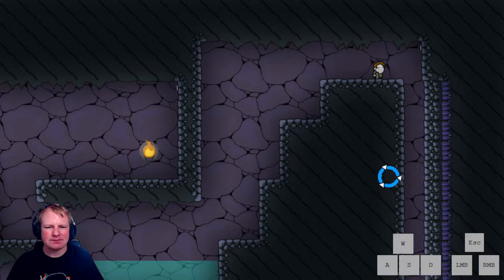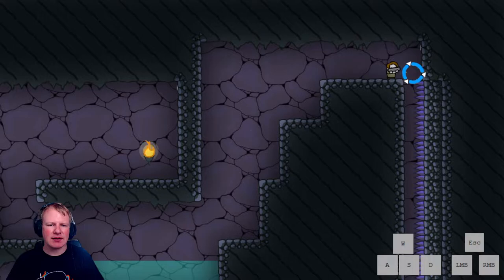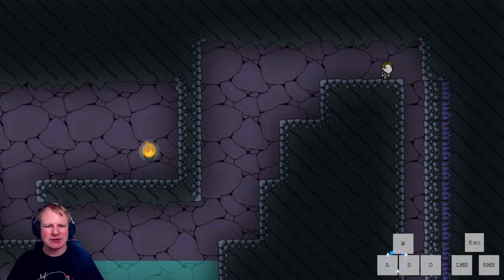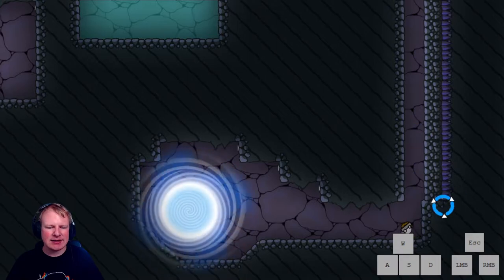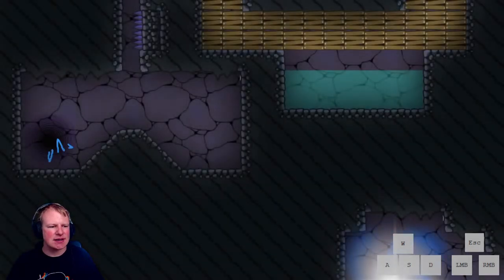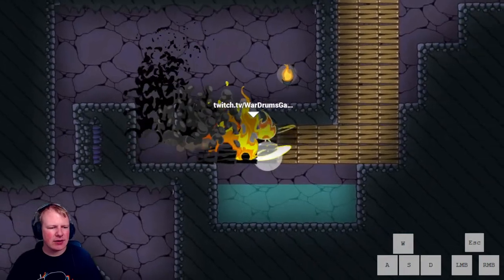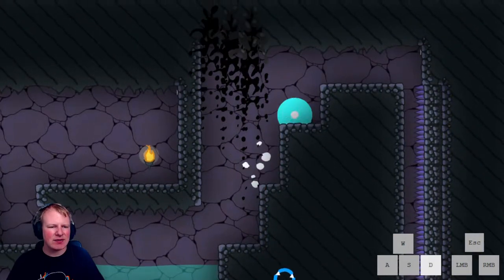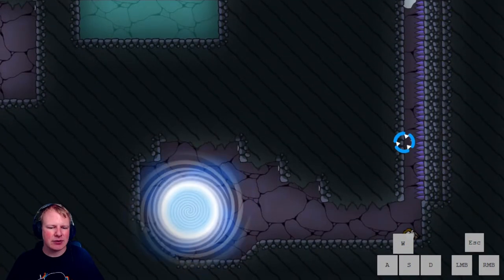This chimney of spikes can be very tricky. What I like to do is wait for it to be out, hover above it, and then as soon as it goes in, shoot downwards. Sometimes you die down there — if that happens, go right away without hesitating because you have invincibility frames.